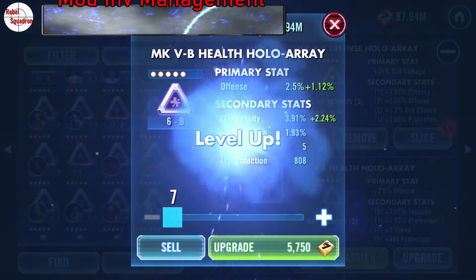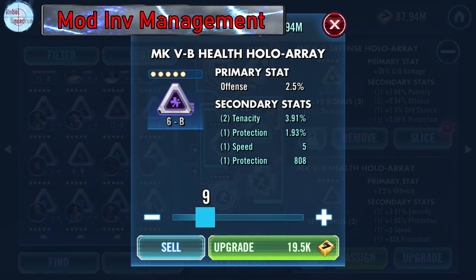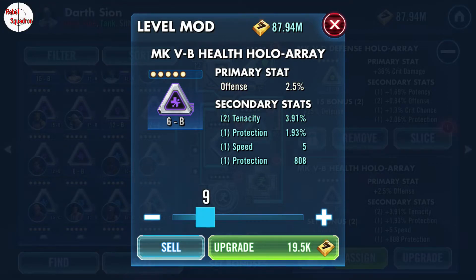So once you find a mod with speed that you want to keep, make sure you level it up to level 12 minimum, just in case it does give you that extra speed boost.